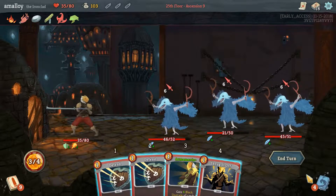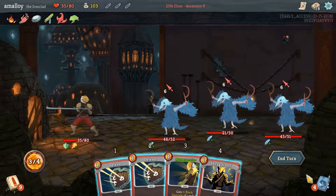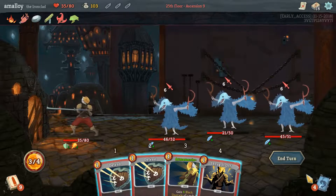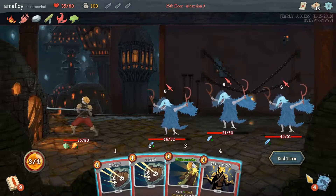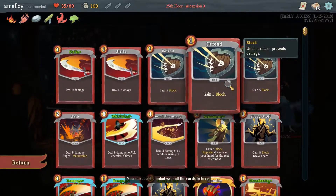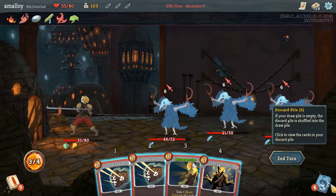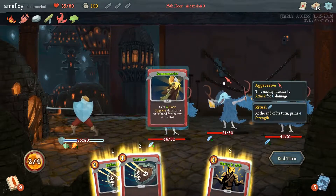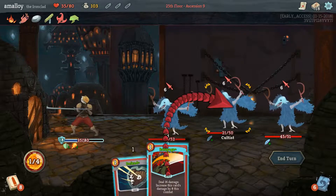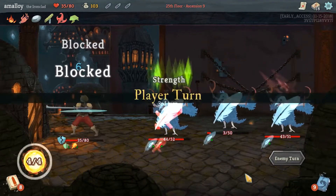Knowing that I'm planning to top-deck the rampage, I saved armaments because I was like, I might want to armaments what I draw off of shrug. But since I chose to make what I draw be rampage, and that's already upgraded, it was free for me to get out of here. I missed three damage there, plus now my headbutt isn't upgraded if that becomes relevant. That three damage would have killed this guy — huge mistake. Cost me six health.